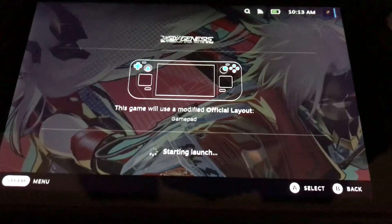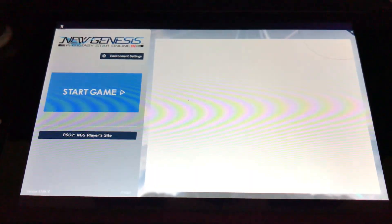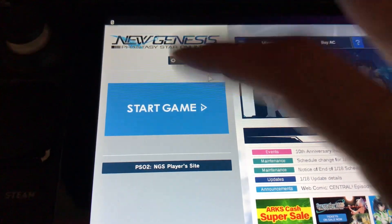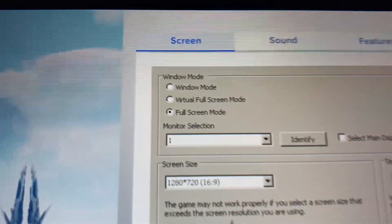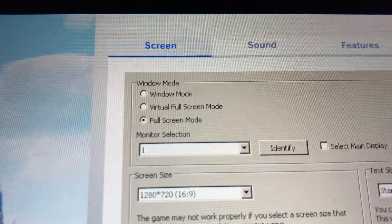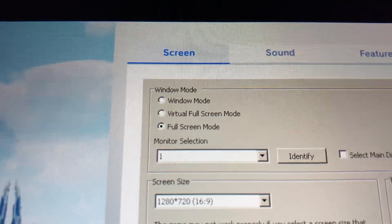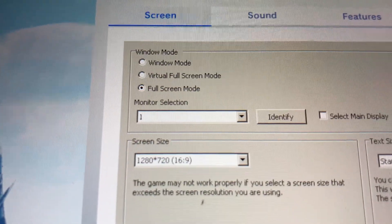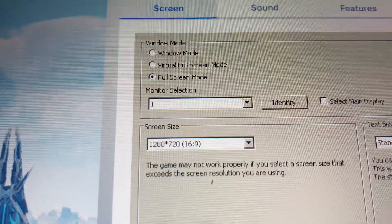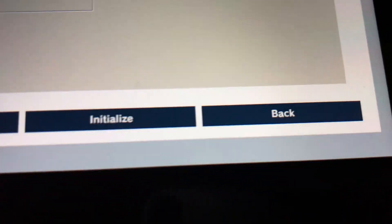Let's load up the game and talk about the resolution. I have this set to full screen mode — make sure it's on full screen mode because on windowed mode the game runs slightly worse and it's blurrier. Set it to 720; it should be 800 normally but you just turn it off.